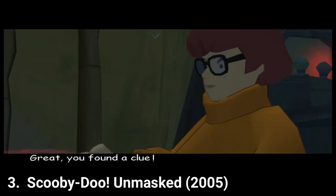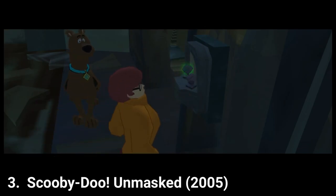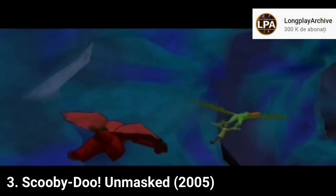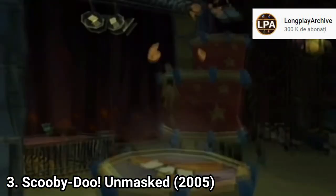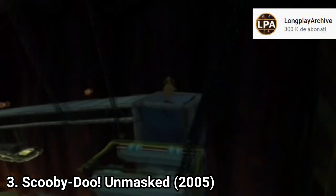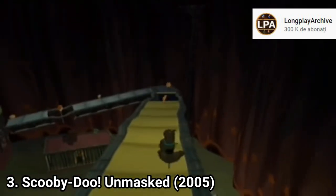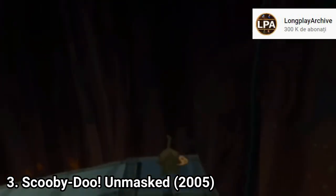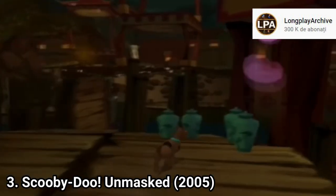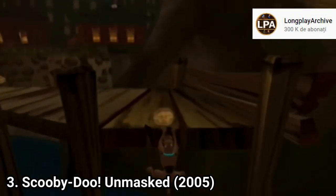Scooby-Doo Unmasked is a mission accomplished — it gets it right. The story, while not memorable, manages to be close to an episode, though there are plenty of sections that seem unrelated to the story. But the gameplay is the true star of the game. The camera controls are a little annoying, especially when you want to look up and down, but when platforming the controls are butter smooth. Platforming is the main gameplay element and it's a dream — it feels incredible. Combat feels solid, though Scooby's animations are kinda weird. Still, the combat feels good.